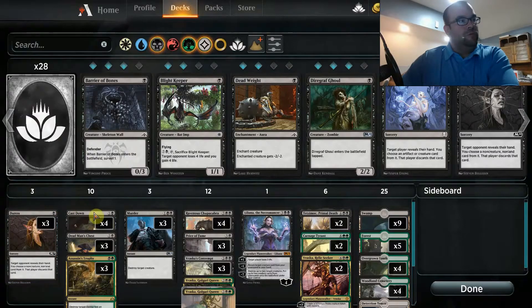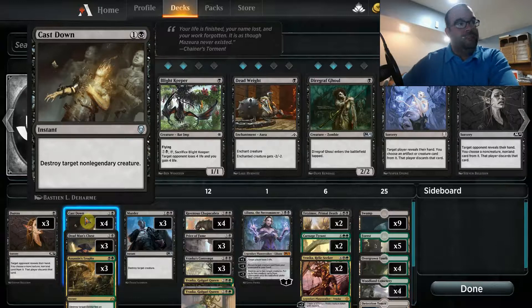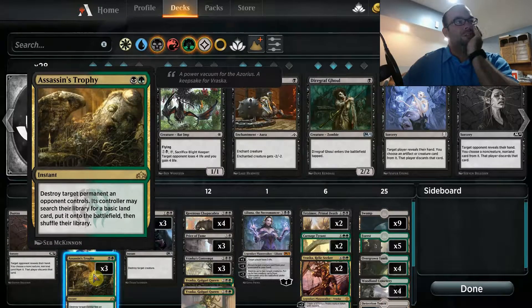Next we're getting into our removal package — this is very heavy on removal. We've got four copies of Cast Down, which lets us handle almost any creature early game and a lot of creatures late game. There are some legendaries we'll have to worry about with another card, but this handles a lot of stuff for just two mana. Moving to Assassin's Trophy — usually this is more of a late game play because you try not to give your opponent land advantage early, but sometimes it's important to get something off the board really early. Usually you'll save this for a late game planeswalker or something like Ascanta.